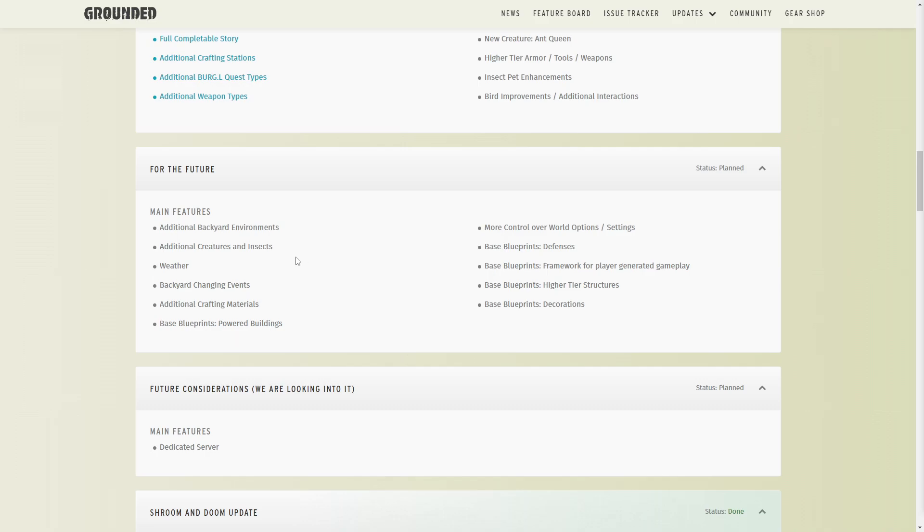Next up we have additional creatures and insects. This has been talked about in tons of videos. In my opinion, termites are obviously coming, and I think grasshoppers, praying mantises, and wasps would be most likely. I'd like to see centipedes as well. For larger creatures, the one I think would make the most sense would be a squirrel. Right now getting acorns is super easy — they respawn every day and you can get a full stack of acorn tops plus two to three stacks of acorn shells. Having a squirrel in the oak tree that drops acorns periodically, kind of like how the crow drops crow feathers, would be a great way to handle it without making acorns impossible to get.